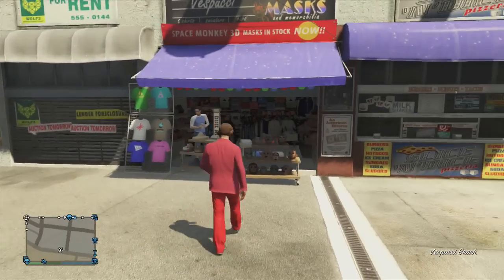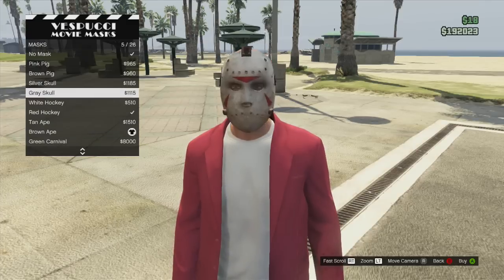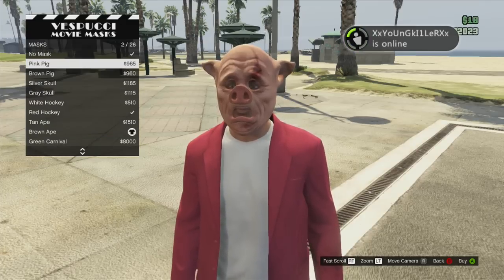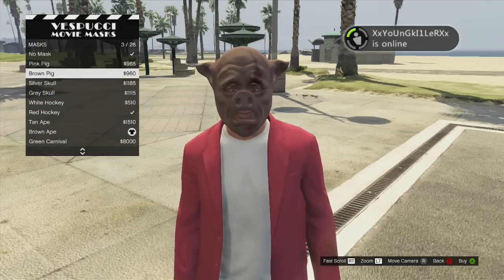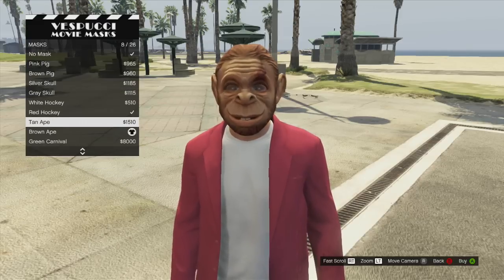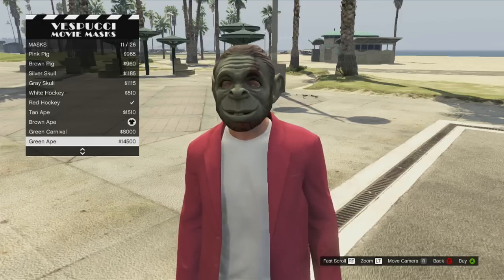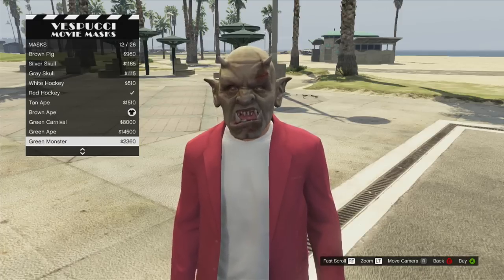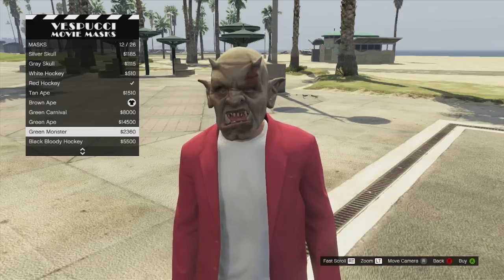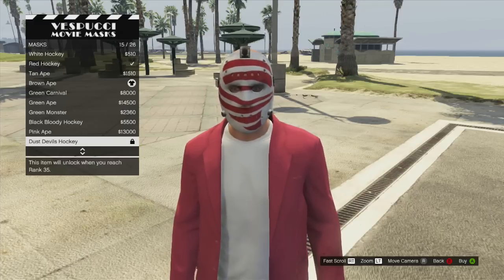I'll just show it to you guys. You guys can get the pig — pink, different color versions. You guys can get the skulls, the hockey mask. You guys can also get the apes, which I like. And you guys can also get carnivals. You guys can get the monster masks, which are okay I guess. But yeah, you guys can get a lot of different cool masks.